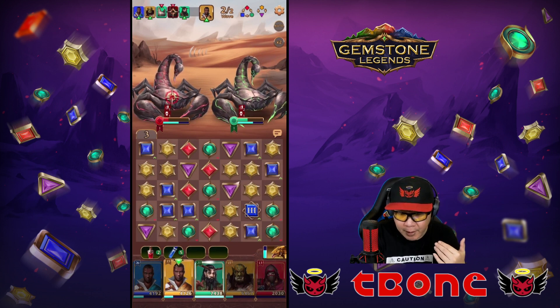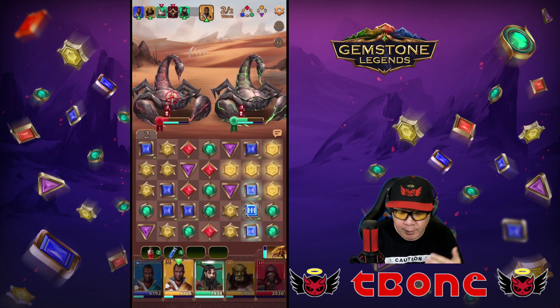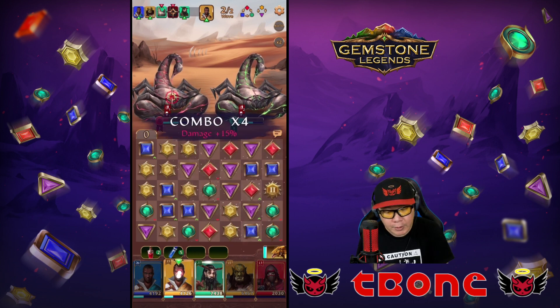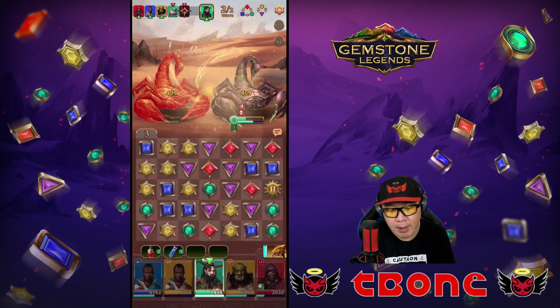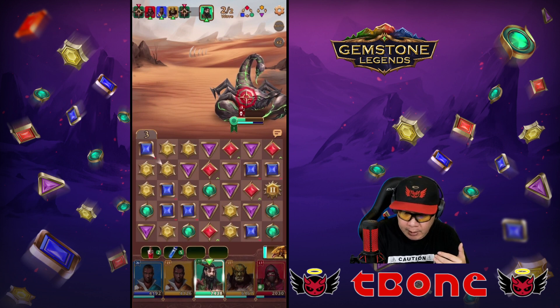Notice right here — I'm a light hero attacking a fire hero now, so I only get one single boost by matching water, but this should give me almost enough to take everyone out. I'm going to go ahead and use my spell to take out the fire scorpion, and let's just go ahead and finish this up.